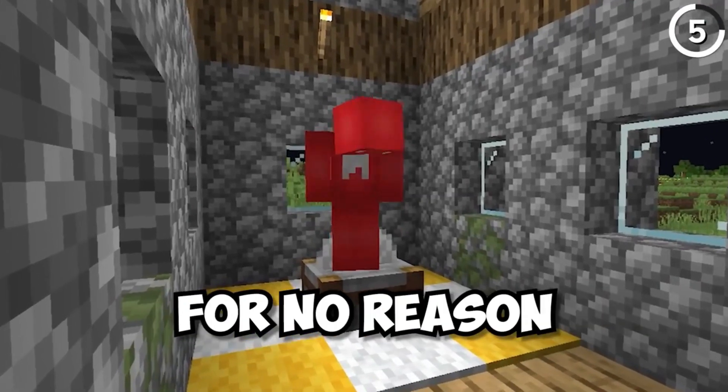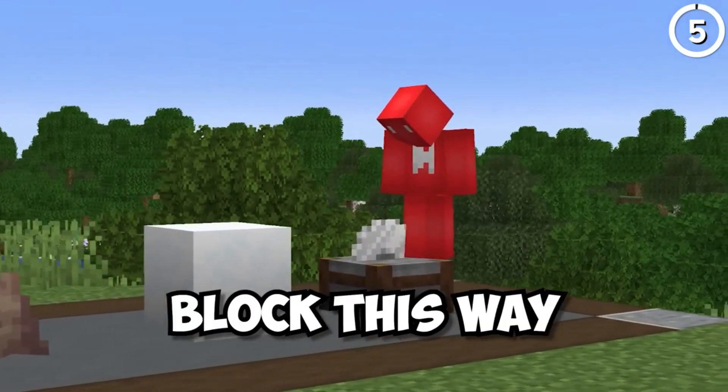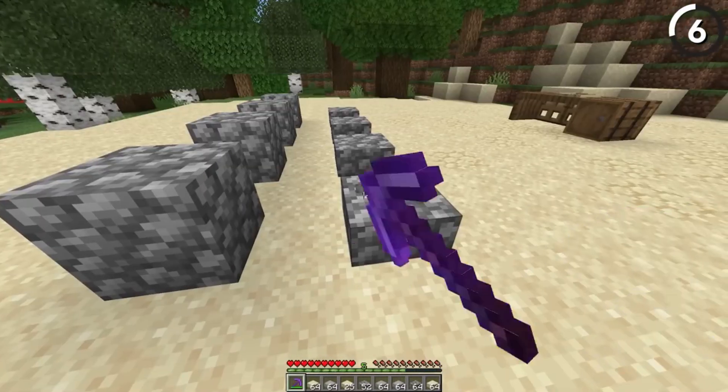Ice boat highways are known for their incredible speed, especially in the Nether. Carving out holes in the ice to save resources and make them cheaper might make sense, but it can be dizzying to follow, both in Minecraft's logic and camera movements.